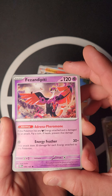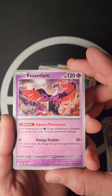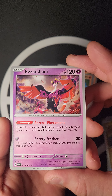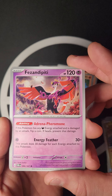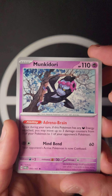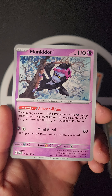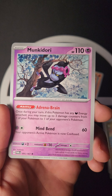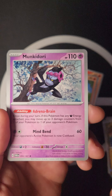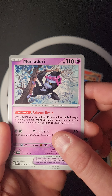A new Pokémon we have is Munkidori — Adrenopheromone ability: if this Pokémon has any Dark Energy attached and is damaged by an attack, flip a coin; if heads, prevent that damage. Energy Feather does 30 times more damage for each energy attached to this Pokémon. Really cool artwork — looks like a phoenix monkey. We will be seeing this in a lot of decks. Its Brain Drain ability: once during your turn, if this Pokémon has any Dark Energy attached, you may move up to three damage counters from one of your Pokémon to one of your opponent's.